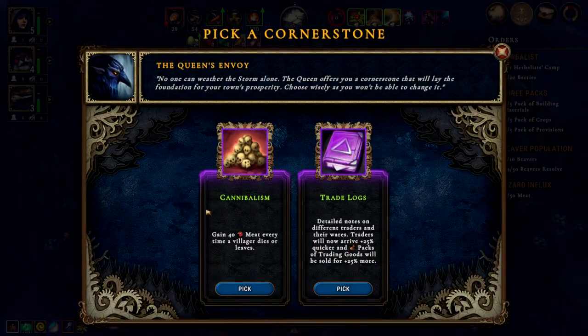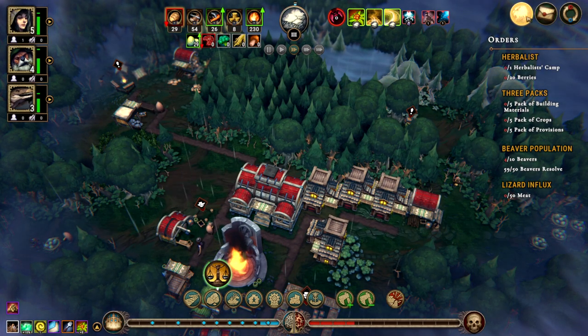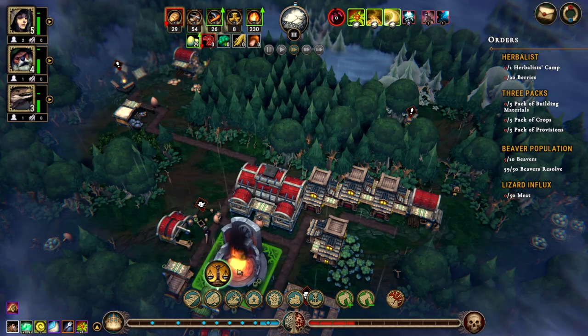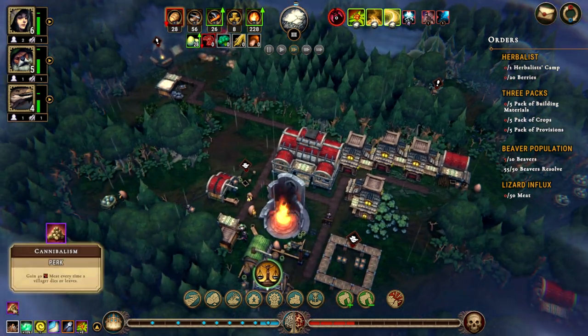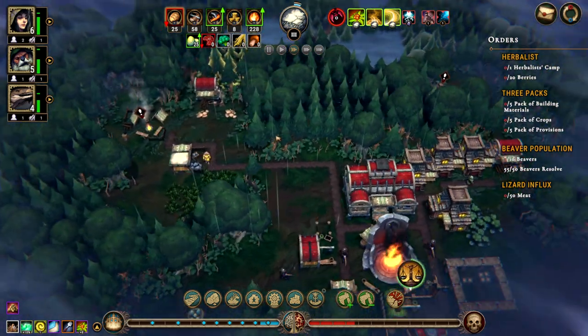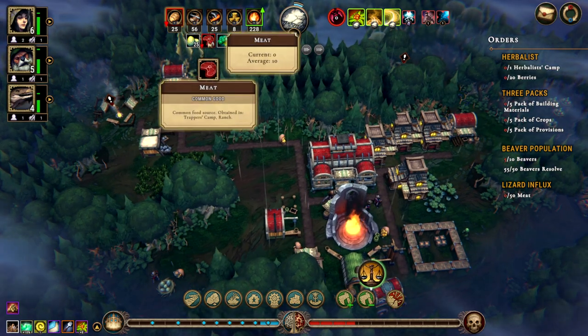What do we got? Cannibalism — again — forty meat for every time a villager dies or leaves. That would give me the meat that I need. Different notes on traders and their wares — traders will now arrive 25% quicker, and packs of trading goods will be sold cheaper. You know what, cannibalism — if cannibalism is an option, you take it. I need beavers, so this is going to be one of each. Every time someone dies, if we're lucky, we'll get some meat — because we need it. We're getting pretty low on food, so it might come in very, very handy.